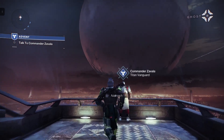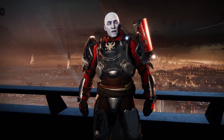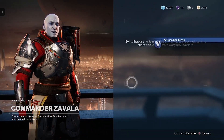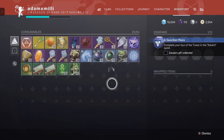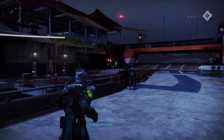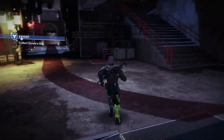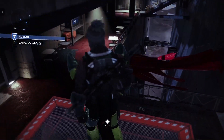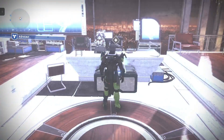And there he is — the man, the myth, the legend. Commander Zavala. What is up, my dude? You're damn right it's me. He gave me a ship — Zavala's gift. So now we get to go down into his office, which is super cool. Actually if you do run around at the tower and just explore staircases and stuff, there's some pretty cool stuff you can find — some items you can scan that'll give you a little bit of backstory on things. Here's the elevator — it goes up and down autonomously so you don't really need to worry about it.